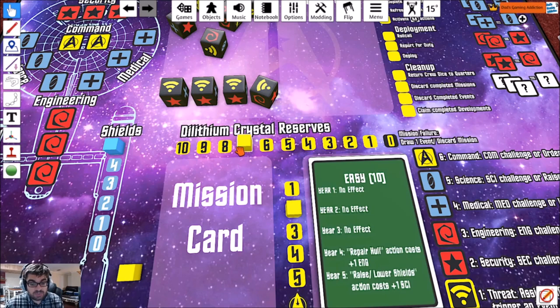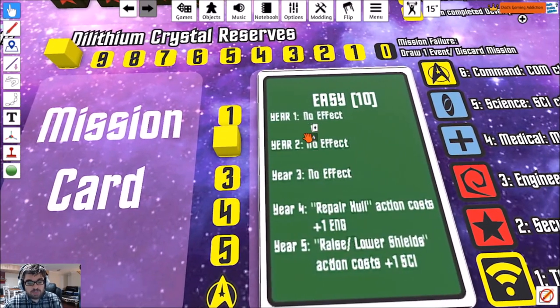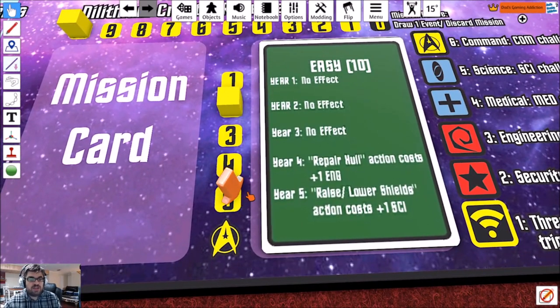Whenever you complete a mission, you reset your Dilithium Crystal Reserves back up to 10 for the second year. As you can see, the more you play into the fourth and fifth year, you'll have extra things to contend with. These get nastier depending on what difficulty you play on.